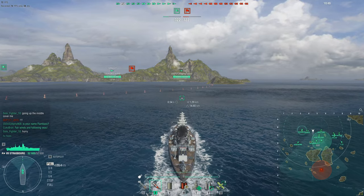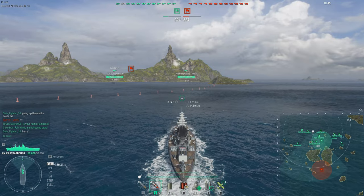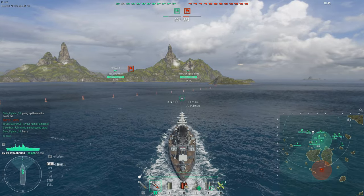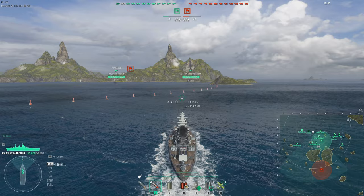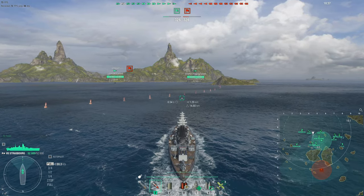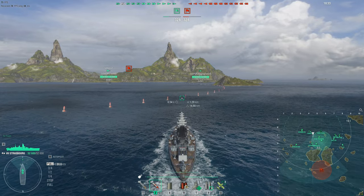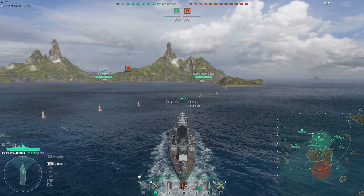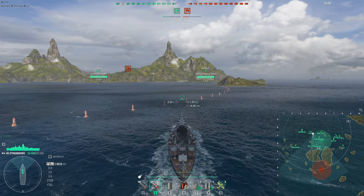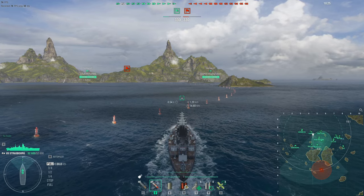The Strasbourg is a real historical ship - this is the sister ship to the Dunkirk. The Dunkirk class were designed to take on the Deutschland class, which is the Graf Spee class that the Germans had begun to build in the 1920s. She and her sister both had 8 330mm, or 13-inch guns, in order to counter the measly 6 11-inch guns of the Deutschland class.